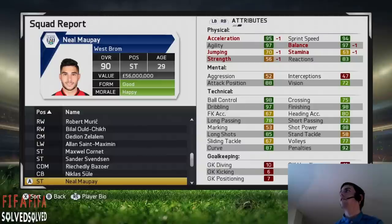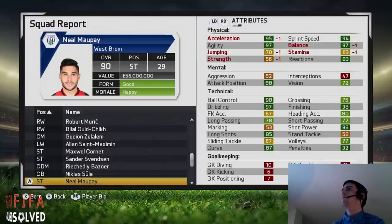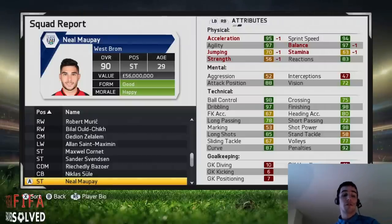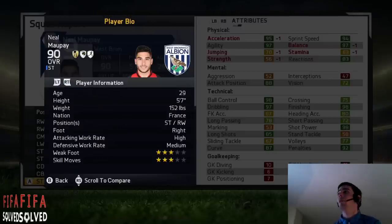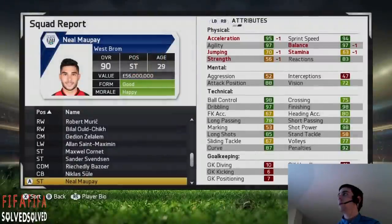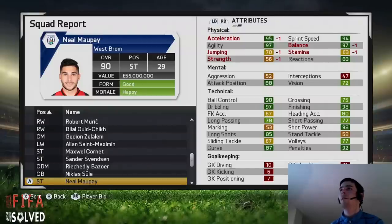Neil Morepay — he starts at 64 and goes up to 90, that's plus 26 times. You can get him from Nice in the French Ligue 1. Just like all of the strikers in this video he's got speedster, dribbler, distant shooter, acrobat, clinical finisher, and complete forward. He's got three-star skill moves and weak foot, can play on the right wing, and has a high attacking work rate — which is what you want with a striker. Played one Barclay's Premier League game this season, scored one with the computer.